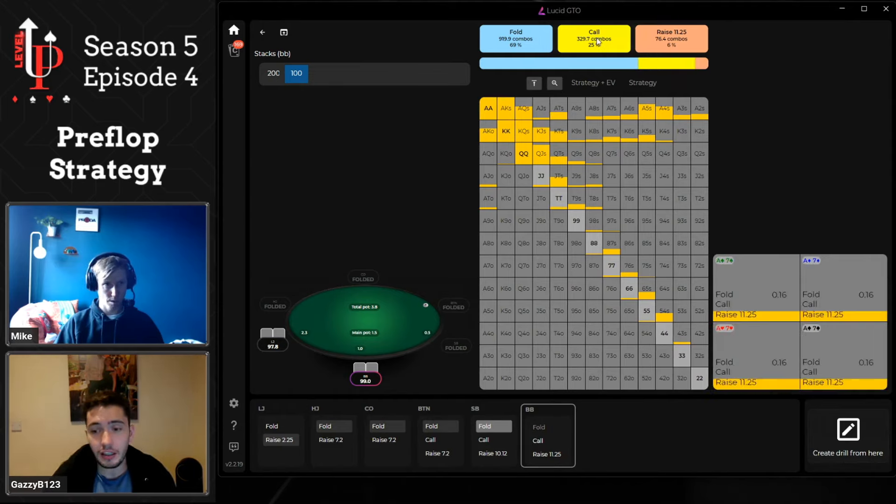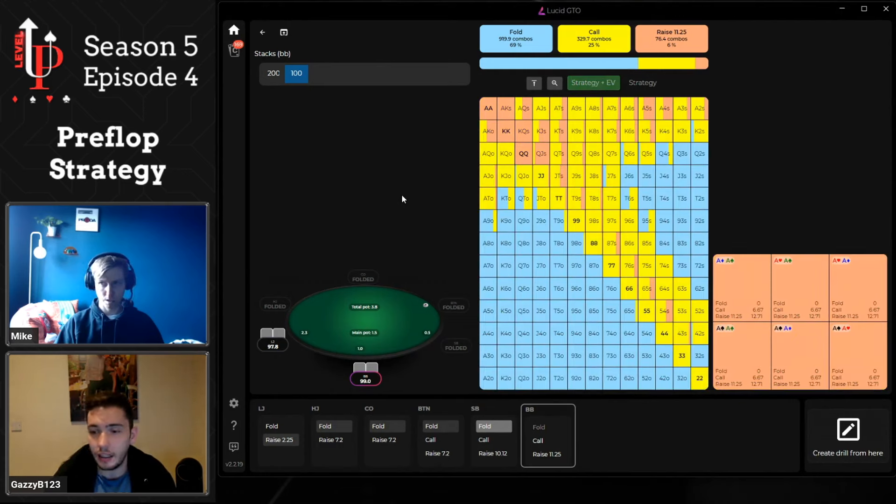One important caveat: you can't just go from massively under-three-betting from the big blind to suddenly three-betting all these combos you're not used to playing. It's something you need to implement slowly and surely. Also make sure you have a good idea of how to play post-flop so you're not seeing flops with a much wider range and unsure how to proceed. But I cannot stress enough how important it is to be three-betting aggressively and correctly from the big blind instead of being too passive.